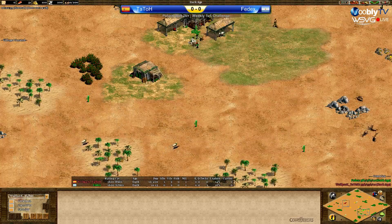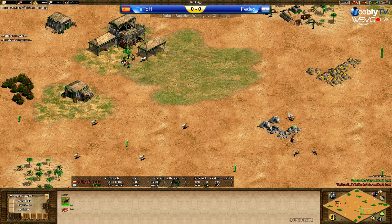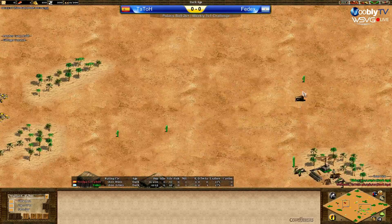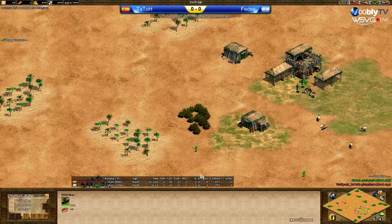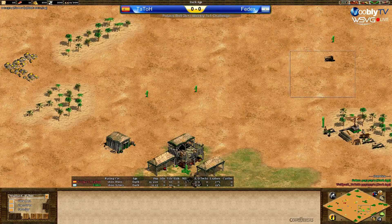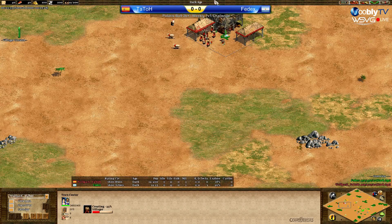Let's take a look at FedEx. He's playing Aztecs — berries at the side, gold in the back nice one, deer definitely closer and in the back. Main stone in the back, small forest here, boar at the side. Where's the second boar? Here in the back. So if he lures this boar first, then this one is not very likely to be stolen. I think this will be an even matchup.